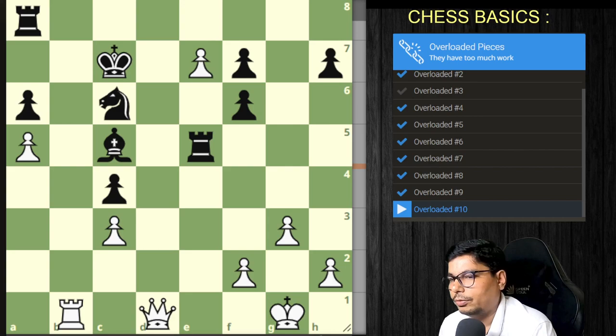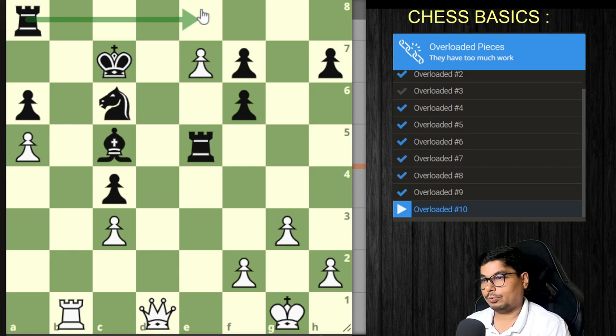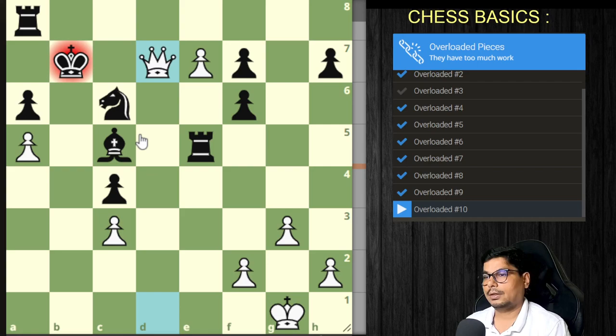That is our final problem — overloaded pieces number ten. Hope these videos are helping you; please like, subscribe, and share. Which piece is overloaded here? This rook seems to be protecting these rooks and this bishop is protecting two things. The king is protecting certain squares — check is on the way.